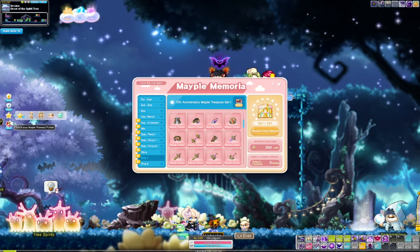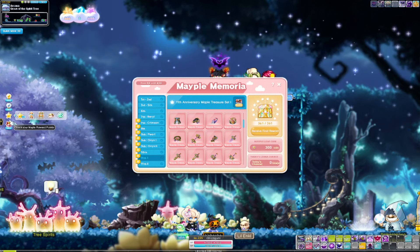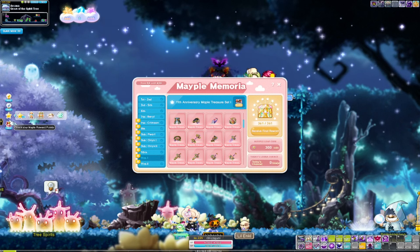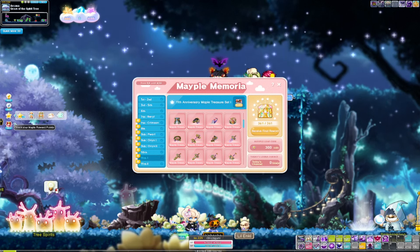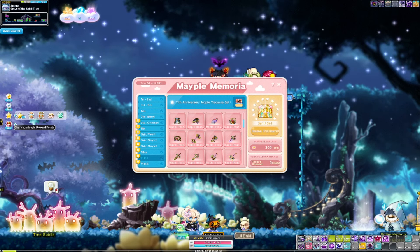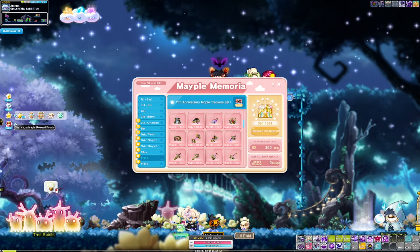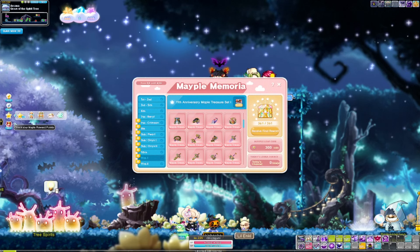As far as bonuses you'll get from the set bonus, you'll get an additional 45 attack, 15 stat, 9% damage, and most importantly 30% IED. This is relevant because the restrictor for boss mules really is always IED for newer players, and this is a great way to jumpstart your progression and be able to get bosses killed without having to wait two months for Golix to drop its pieces and have enough coins to buy out the rest of the set.